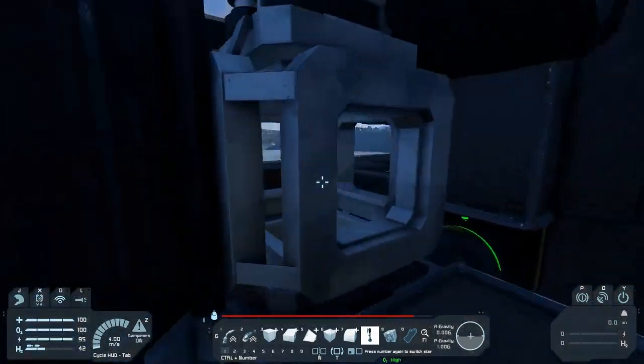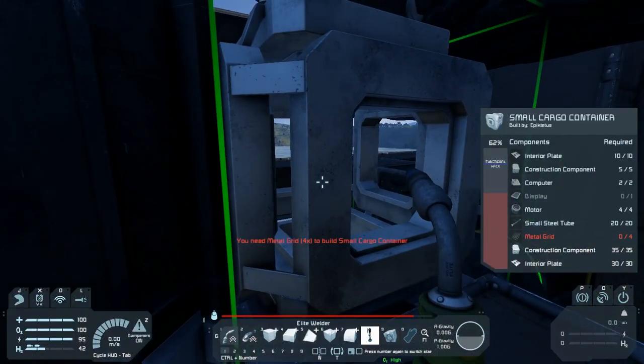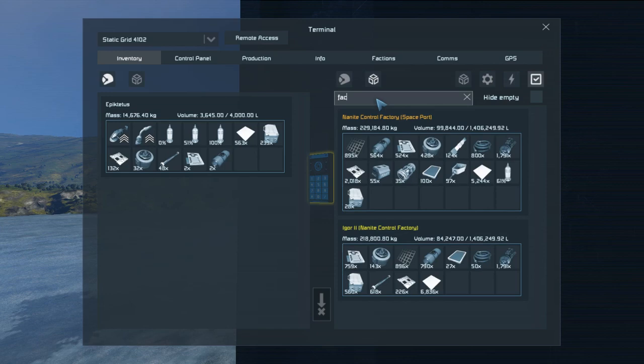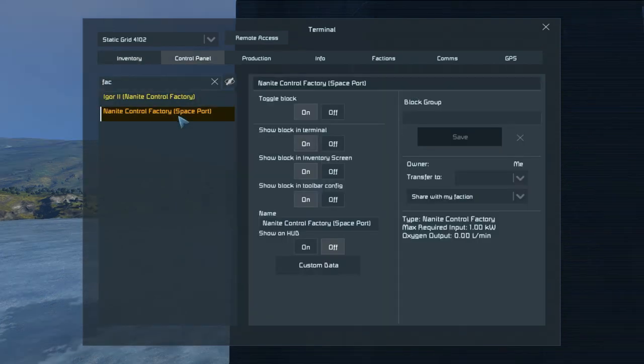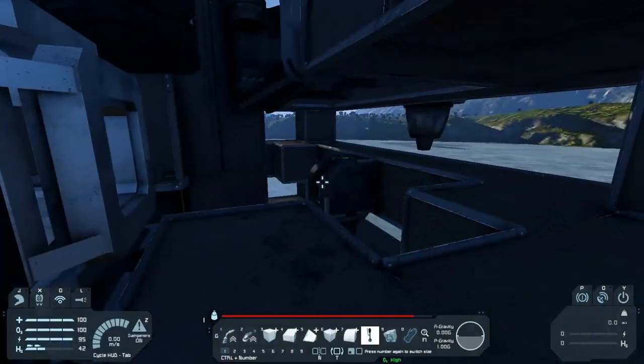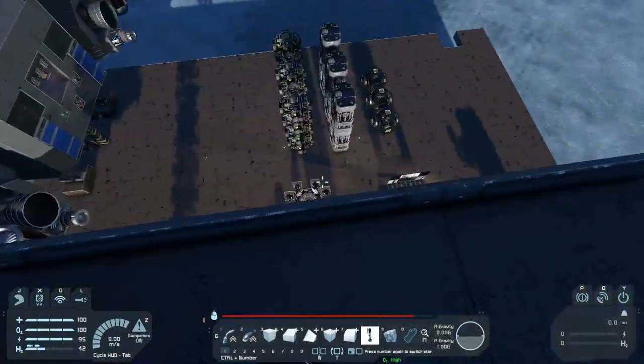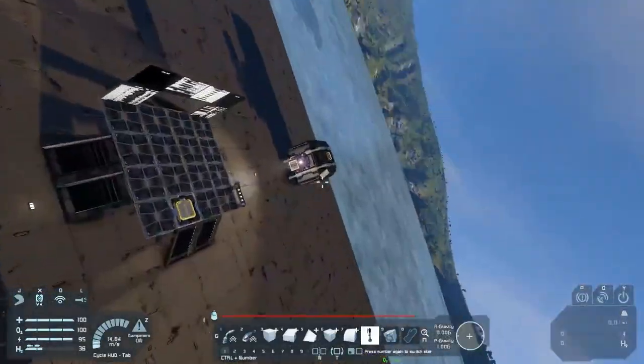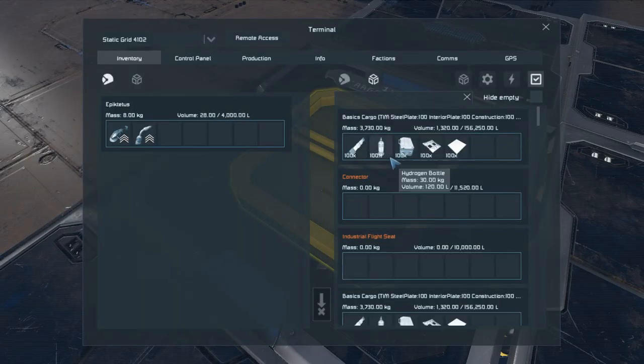Igor? Don't tell me Igor's broken. Displays and metal grids — factories have metal grids and displays. Also, the factories are broken. That's great. Welcome to Space Engineers, everybody. I'm going to go mainly grab some stuff. At least Tim works.